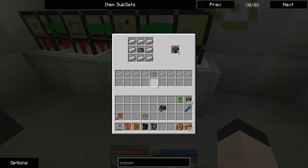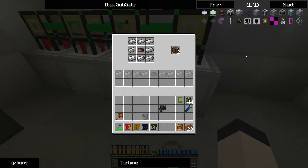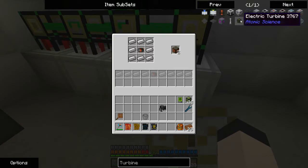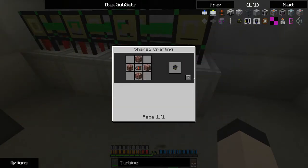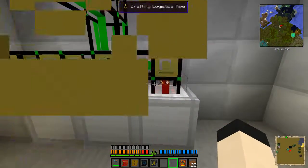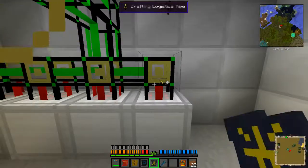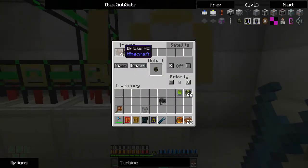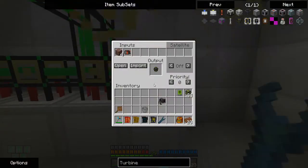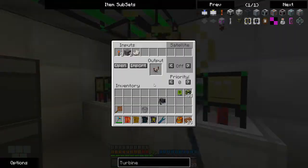I'm going to show you something nifty I figured out by complete accident. If we look up Turbine — I just started my game so it took a second — I restarted it before I started recording to make sure that if there are any memory leaks, they're gone. This is the Turbine. These are what we need to actually get power out of the Fusion Reactor. If I click Import, it will actually pull it out of this crafting table and put everything it needs right in here.